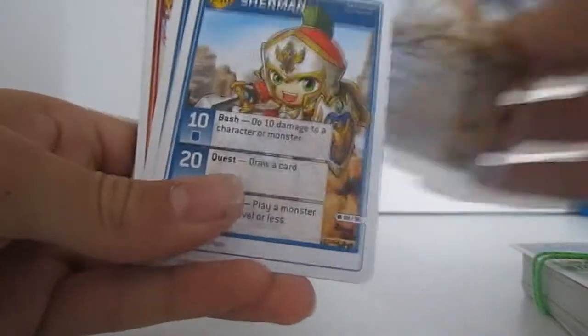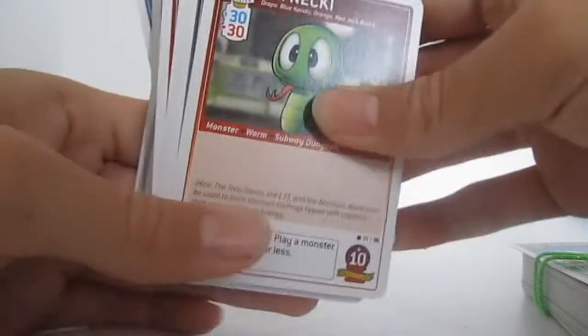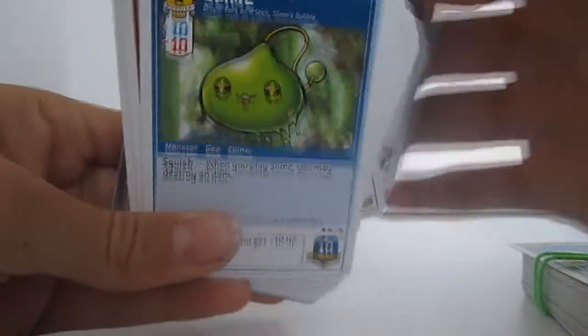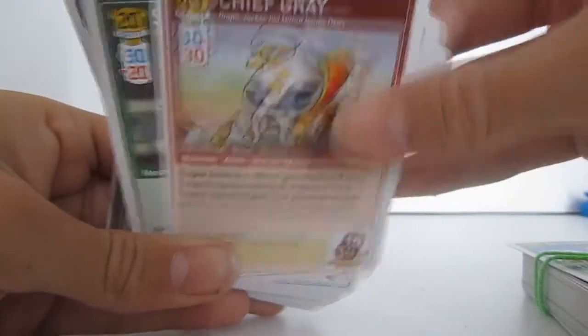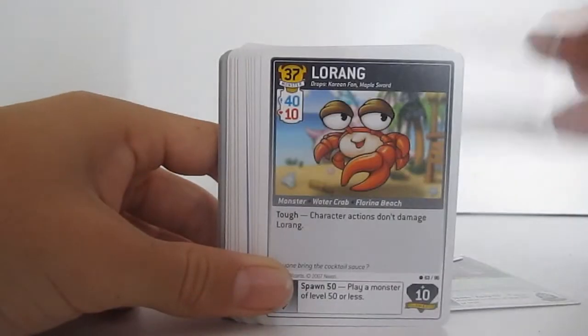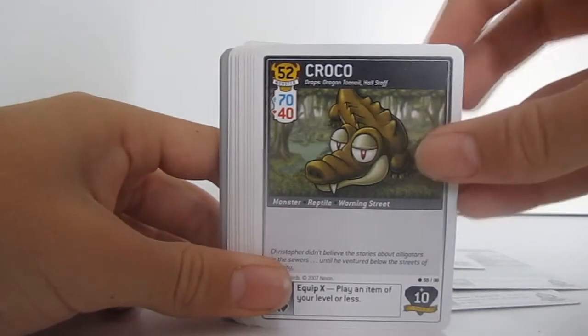I got a lot of these cards. There's Junior Necki, Propeller — whatever it's called — Slime, Chief Gray, and some other monsters. Did you see what I did there?